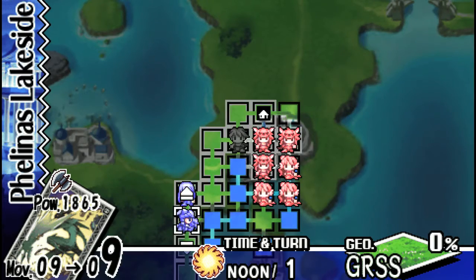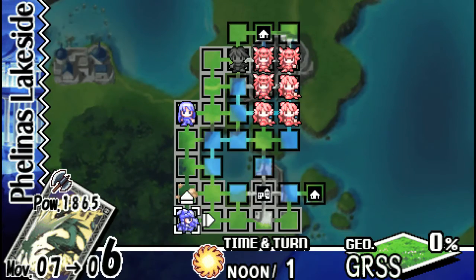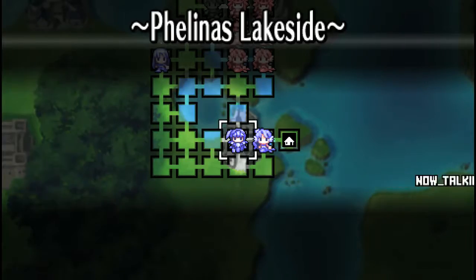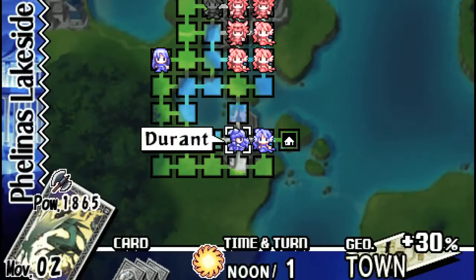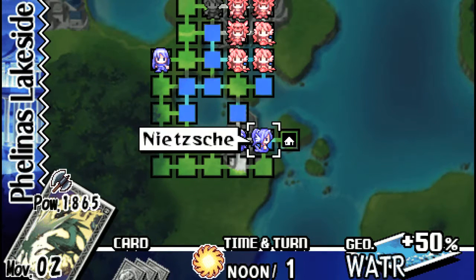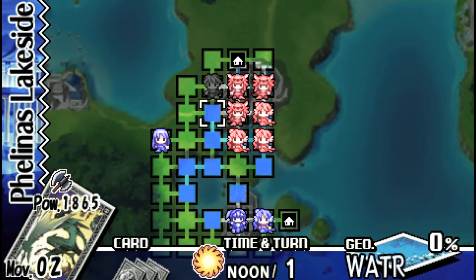Now that those are out of the way, let's move Durant down here for his one and only mission: to recruit our resident Undine. Her name is Nietzsche — I think that's how you pronounce it. She is basically a mermaid like the other Undines. She uses a spear — even though it's technically like a trident, I guess. And she gains water bonuses in the water and stuff like that.